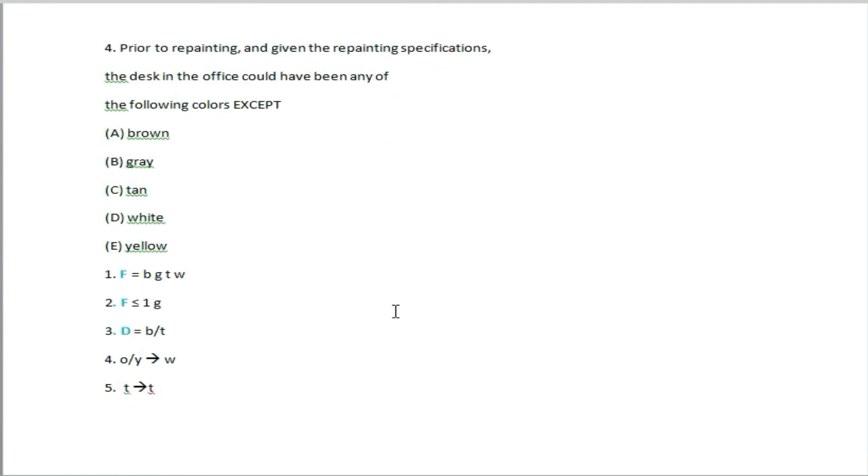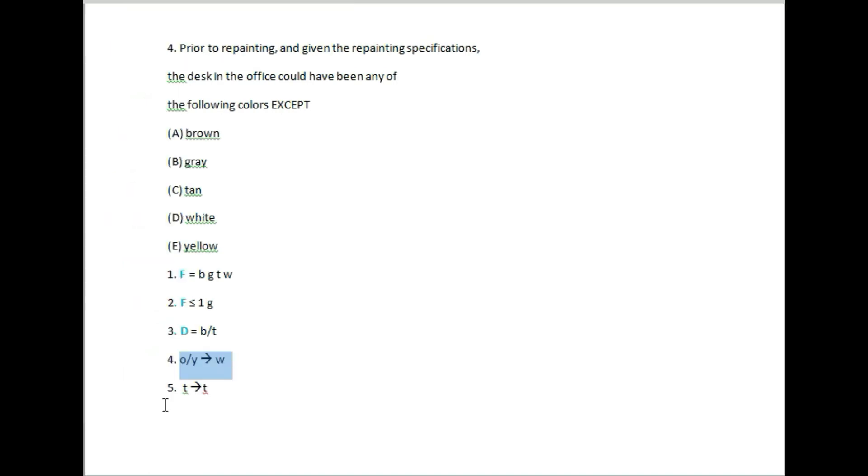Question 4: Prior to repainting, given the repainting specifications, the desk in the office could have been any of the following colors except — checking brown, gray, white, and yellow. Yellow would require the desk to become white, but the desk must be brown or tan. So yellow is excluded. The answer involves yellow.